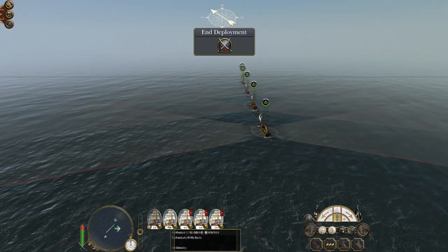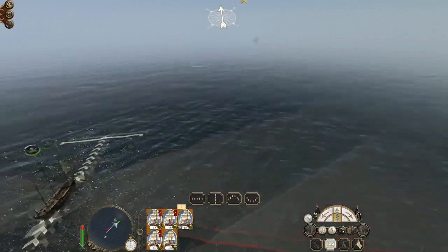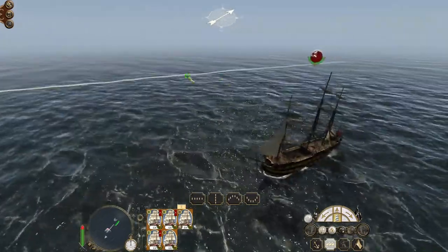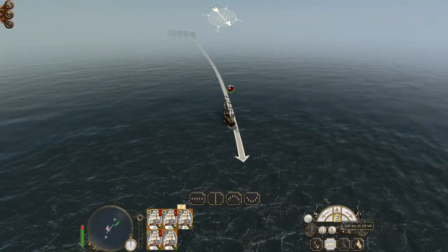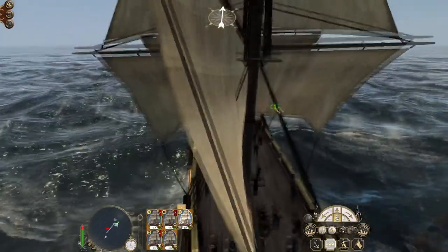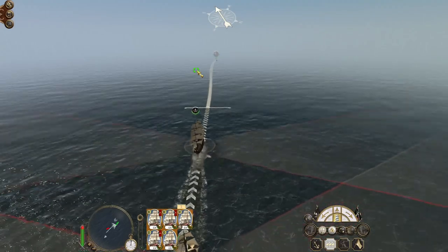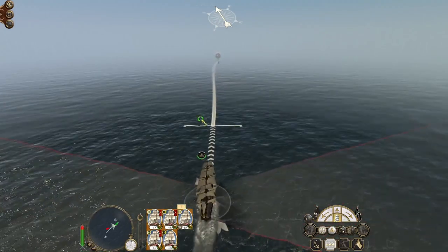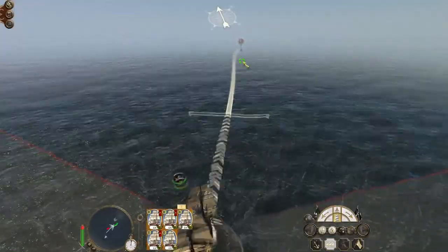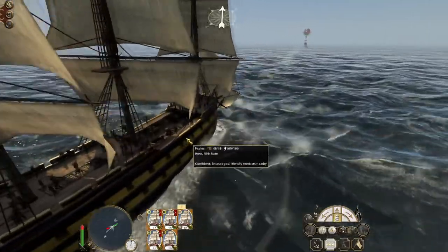Let's put everyone to the rear. This one shouldn't take quite so long because we've got fifth rates that are pretty fast and the enemy ship is also a fifth rate. So just head straight for him. Jolly Rogers flying high. But until we get the admiralty buildings we're going to really struggle, and honestly it might not even be possible for us to recruit bigger ships.